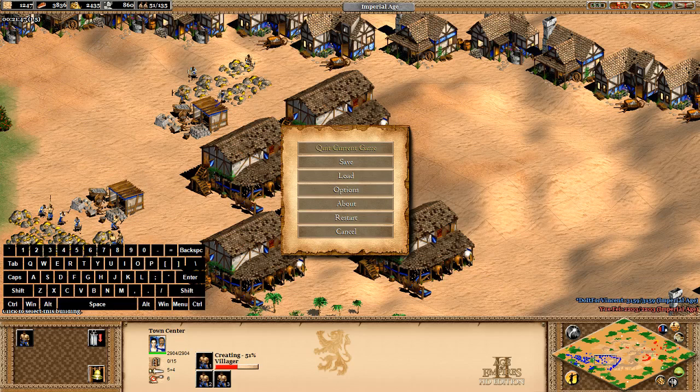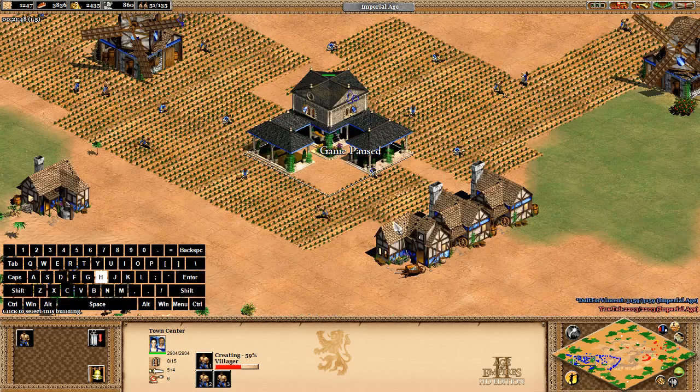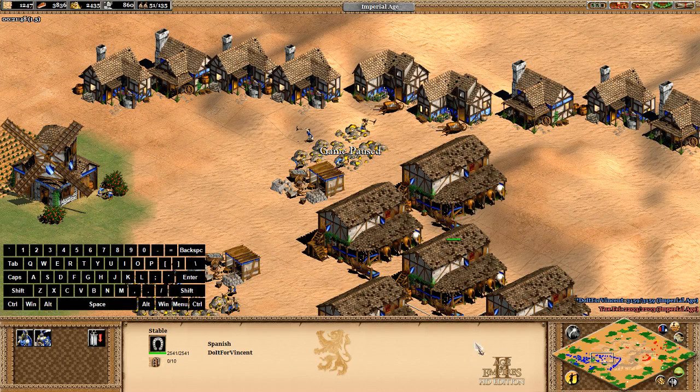Here I'm going to show you how to spam military units and villagers. It's really easy — just keep pressing H to visit all your town centers, which you should have at least three of, and press A to create villagers. You'll basically create a lot of villagers that way. To create a lot of Knights, for example...